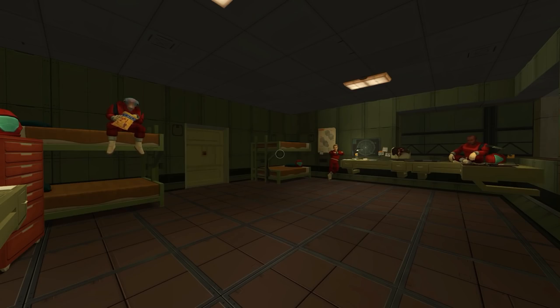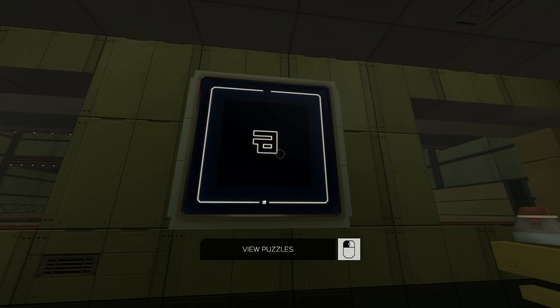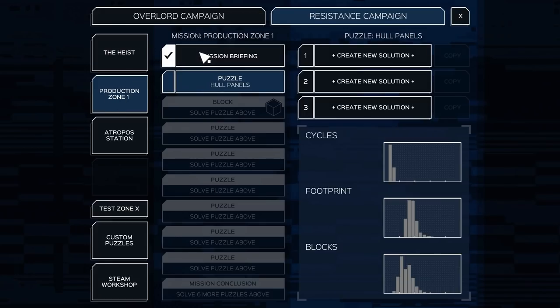What's up guys, my name is Khan and we're back today with more Infinifactory. It's been a bit since the last video but we're going to continue on - we've almost got two sections left. We did complete the heist in the last video, which was mostly focused on teleporters, where you had to create products by bringing them through teleporters and recreating them on the other side. Now we're into Production Zone One, and I'm thinking it's going to be something a little bit different.